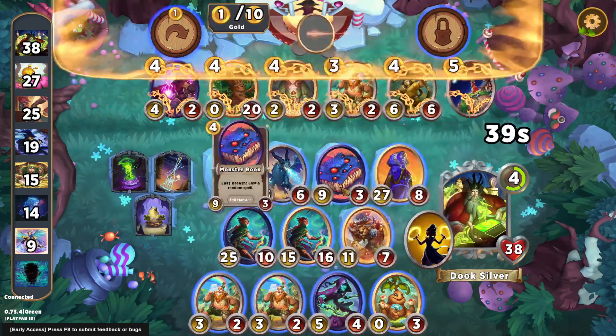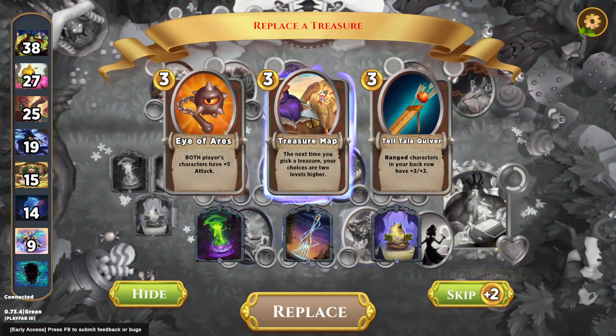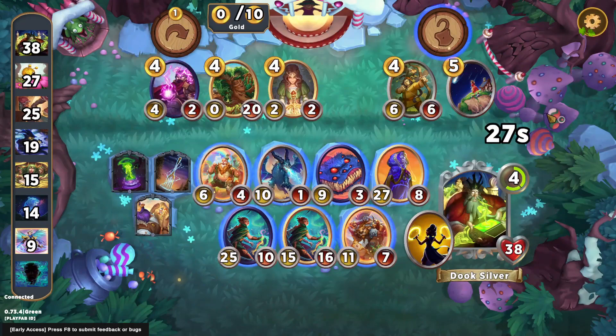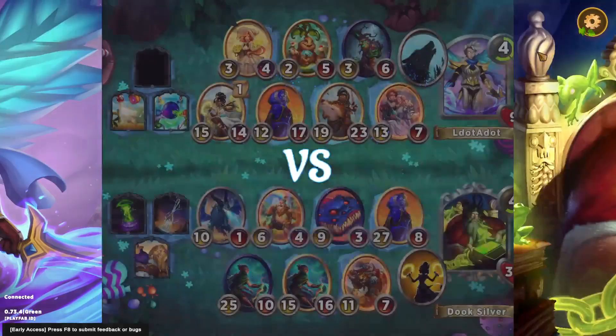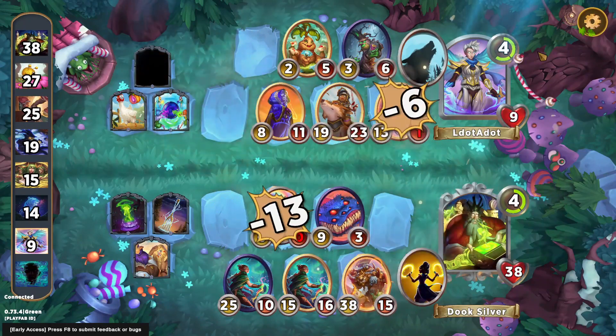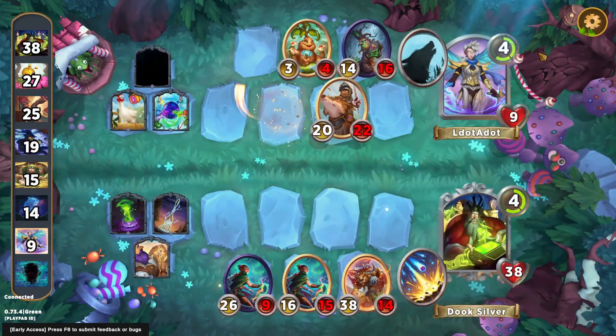Going into level five. We decide not to lock it and just sell our bench for the triple. It could have been Crystal Ball — if it was Crystal Ball we'd want to find Aeon immediately — but Treasure Map is also pretty good.